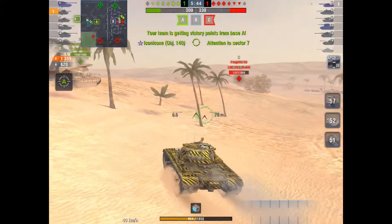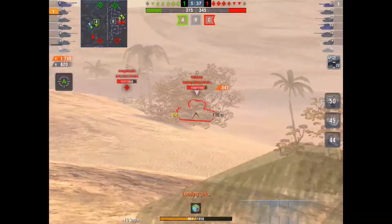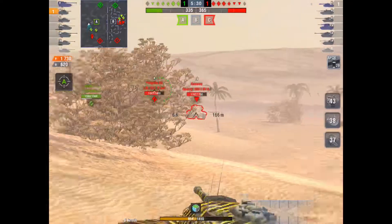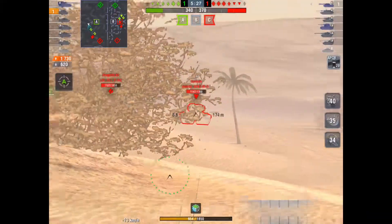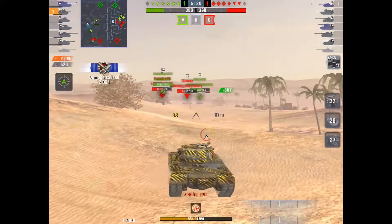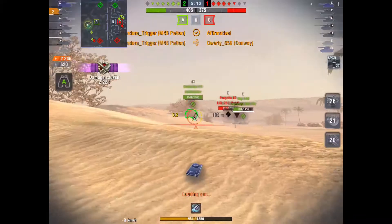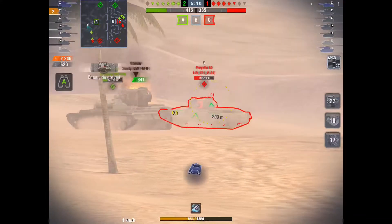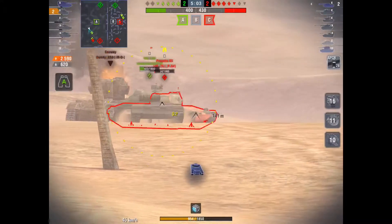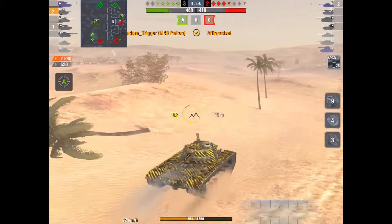We spot the Progetto — I don't know how it's pronounced. He's actually with a Conway. The CEN-71 has spotted him up, but I'm going to try and leverage hit points here, use my gun depression, and just put the shots in. I don't really want to take any shots. The Conway has a dangerous gun, but he's missed that shot. I'm trying to use gun depression and stay in cover. We get the kill shot on the Conway. The 140 has sacrificed a lot of hit points, but we've gotten rid of their two mediums. We manage to take out the Progetto as well.